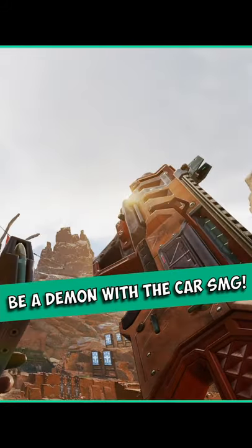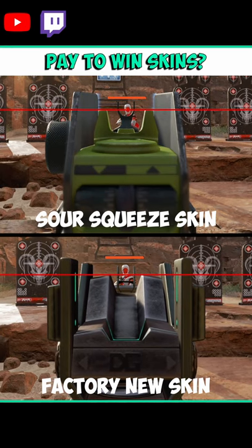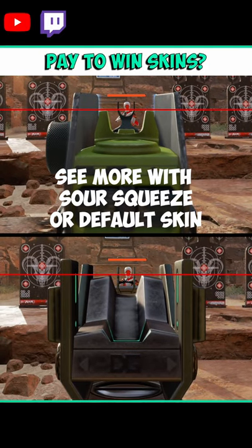Here are a few tips and things to know to become an absolute demon with the CAR SMG. The pastel perfection and factory new skins do bring up the base level of the iron sights a little bit, which does make it more revealing to the sides, but it does add some bulkiness underneath the sights.